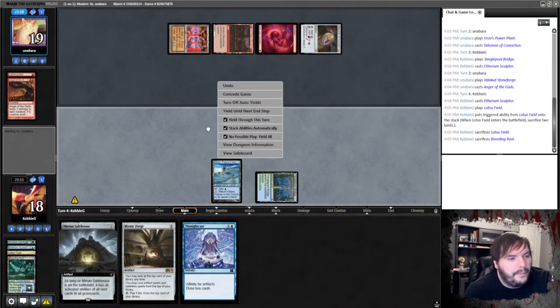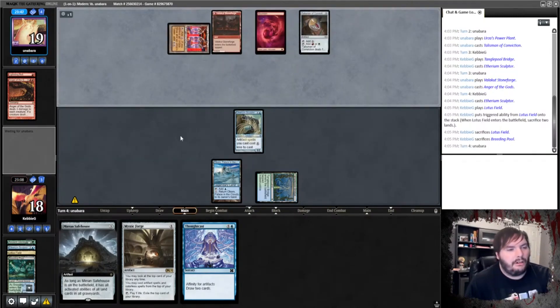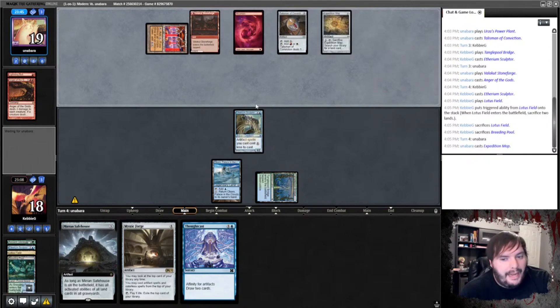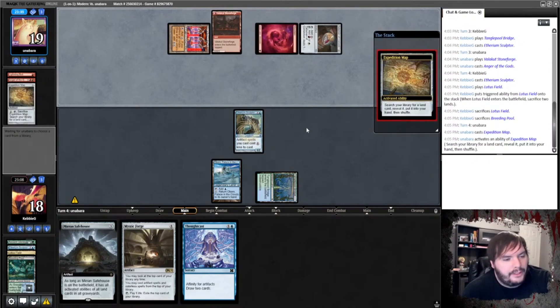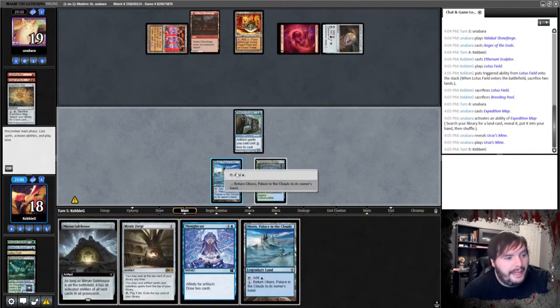Breeding Pool. Wait, wait, wait — I should have sacked the Aboroboro. Let me guess — you're going to remove my Sculptor again? Map cracks. Leave my Sculptor alone. Play the mine, passes. Okay, that actually works.